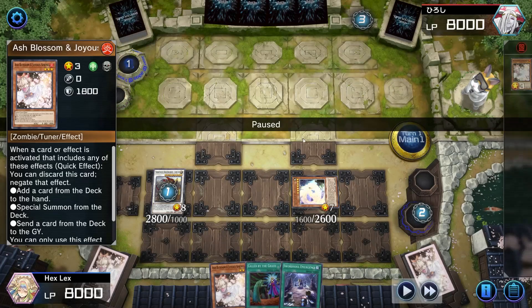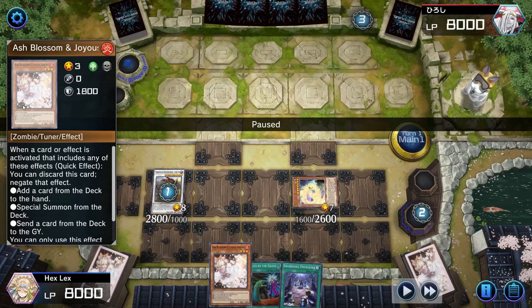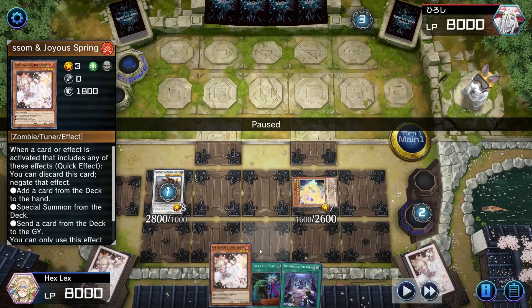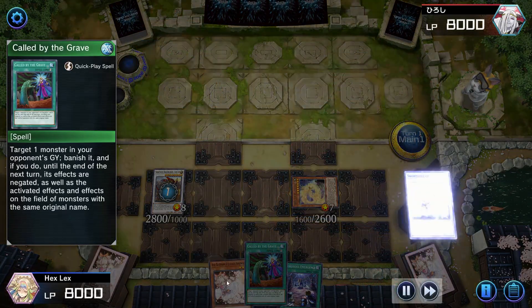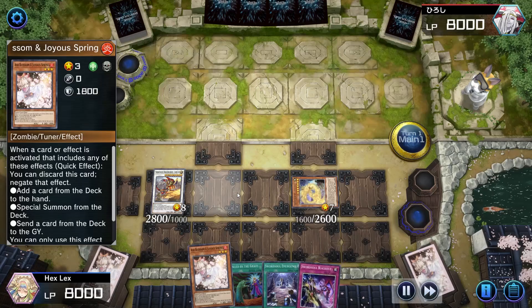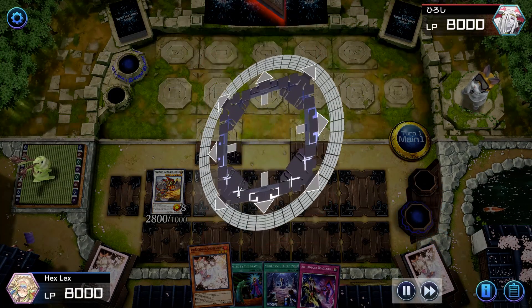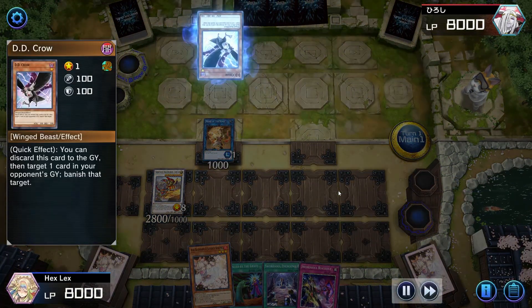Our opponent has an Ash. It might be tempting to snap off the Called by, but I'm thinking: do I really need to Called by this Ash? One, they could have another hand trap later that Called by could be better for, and two, I've also got my own Ash in hand. I ultimately decide to let it resolve because the Moye draw really isn't that important to me. I add Blackout with the Qixiao, then use Ashina to go into Monk of the Tenyi, and try to activate Ashina in order to set up Chengying with Blackout.